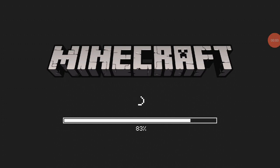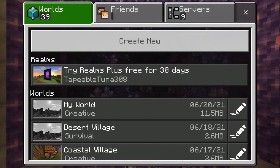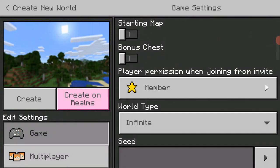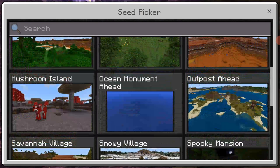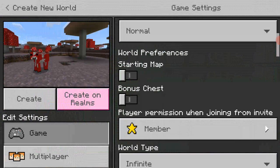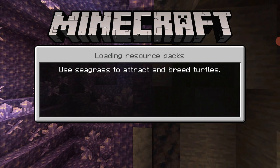Hey guys, today we'll be playing Minecraft. Today we won't be continuing our days — I'm going to be trying to survive in an ocean-only world. First we have to create a new world. We're gonna do it in creative mode for a second, then I'm going to do the Mooshroom Island seed, not the Survival Island. I'm gonna do Mooshroom Island with bonus chests and survival mode. We're gonna start off easy because I love easy.